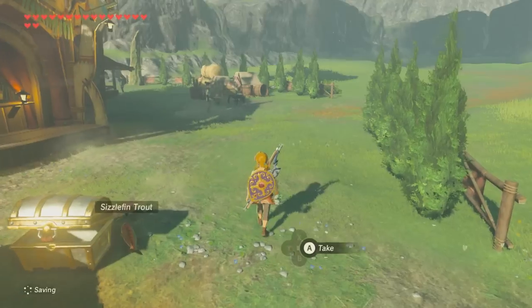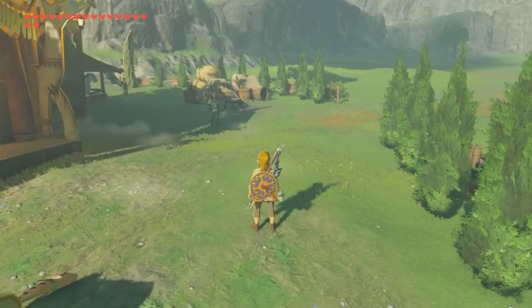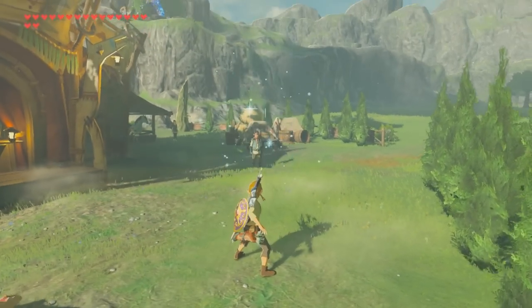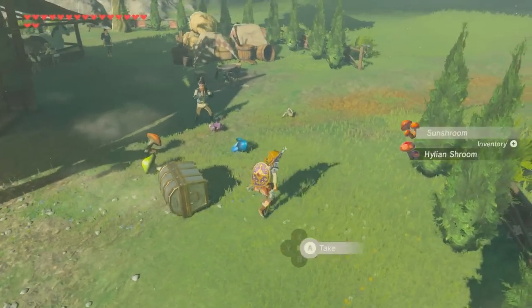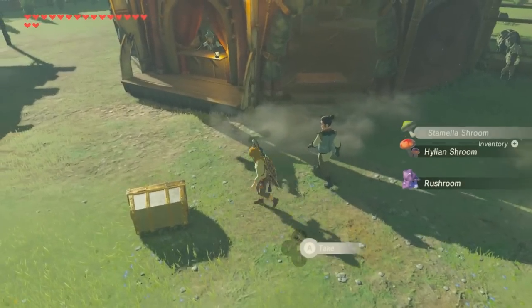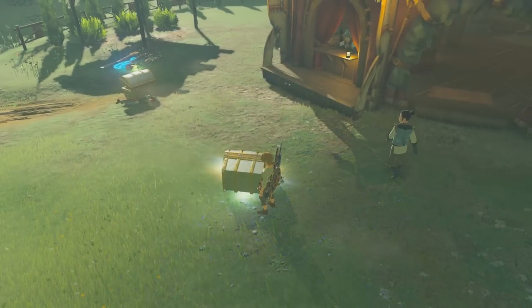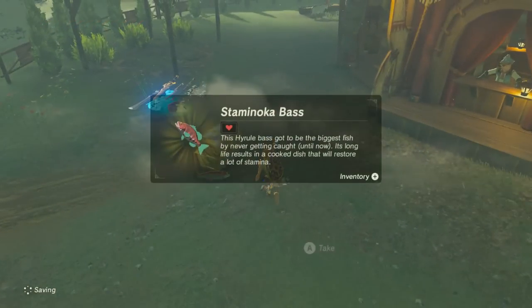Next up we're gonna do Rider Link — or Link Rider, whichever you want to call it. He's on the horse, that's what really matters. We got a Hylian shroom, a bunch of mushrooms. Let's see what's inside the chest — a royal broadsword. Doing pretty well so far.